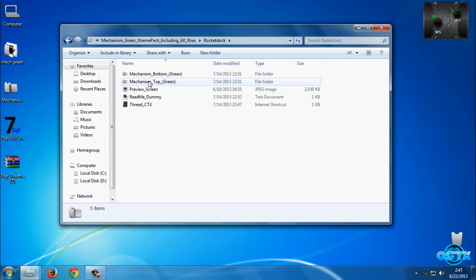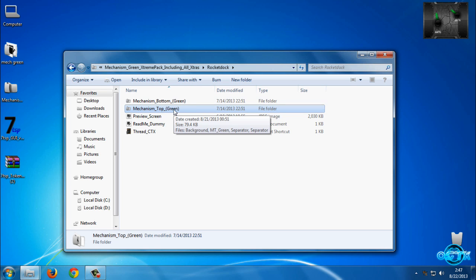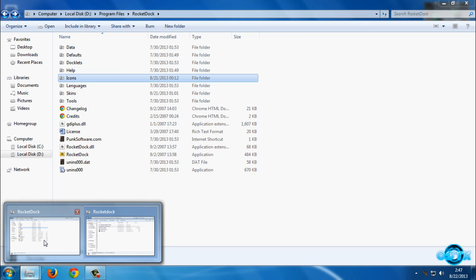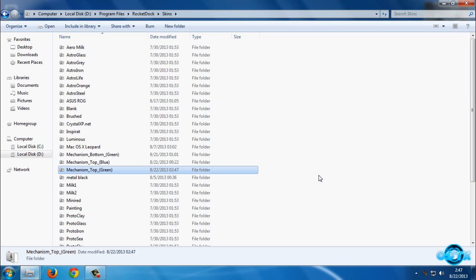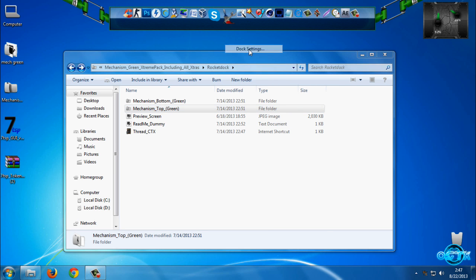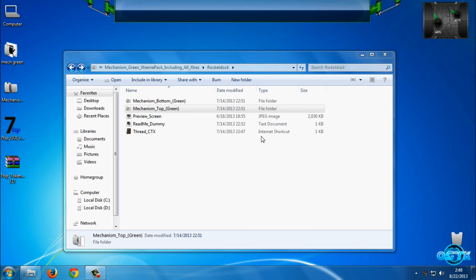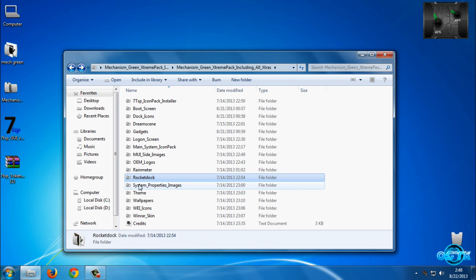We have the RocketDock skin. You have a mechanism button and I'm using RocketDock on top. I will choose this folder and copy it. Now open the RocketDock installation folder, go to Skins, and paste the folder there. Go to RocketDock Dock Settings, then Style, and select Mechanism Green.